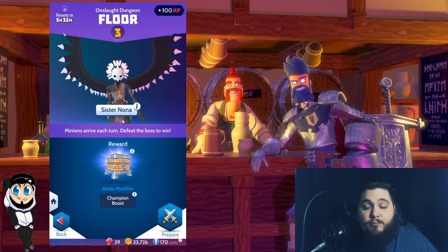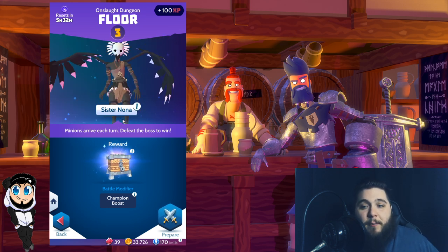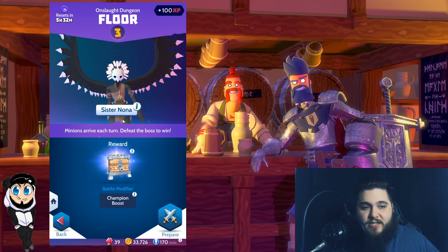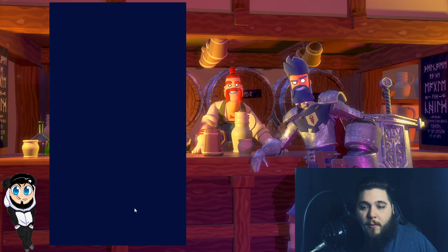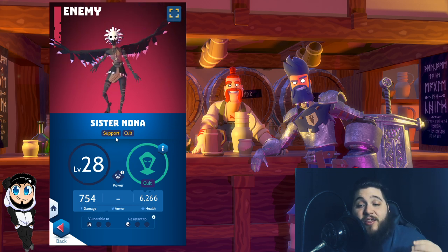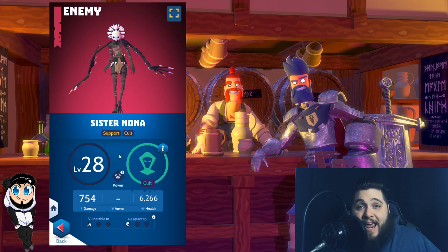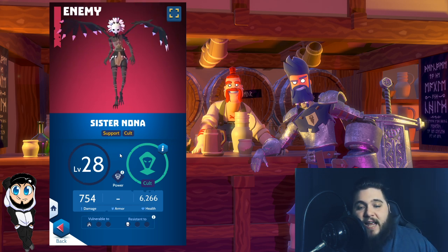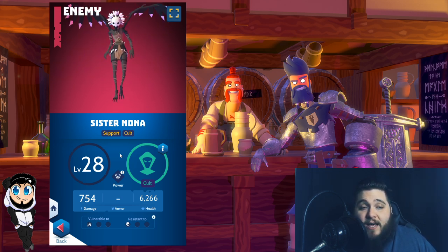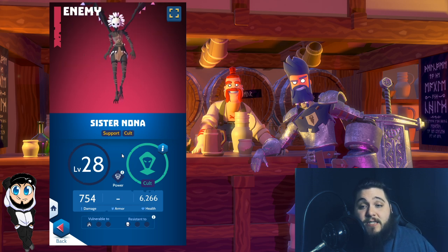Onslaught Floor 3 is probably the first real hurdle you're going to run into. Floor 1 is just a matter of having a strong weapon. Floor 2 is just a matter of basically taking Grim and abusing his rage power and punching, which is pretty easy. Floor 3 is where you're going to run into probably the biggest issue. Floor 3 has Sister Nona — she's a cult unit who sits in the back line, which is what makes this fight slightly difficult. She does have pretty tanky golems in the front line, and some pretty high damage cult minions that do some pretty crazy damage.